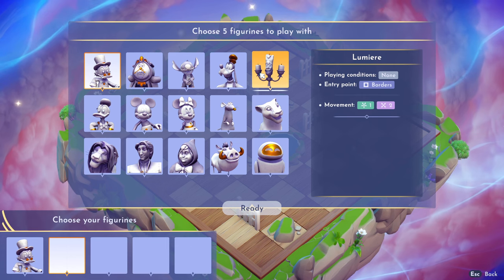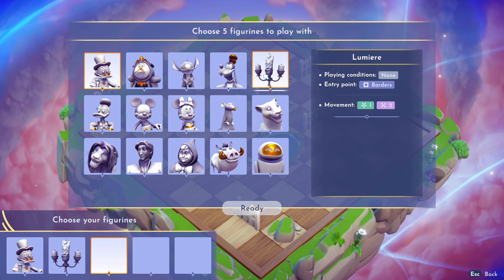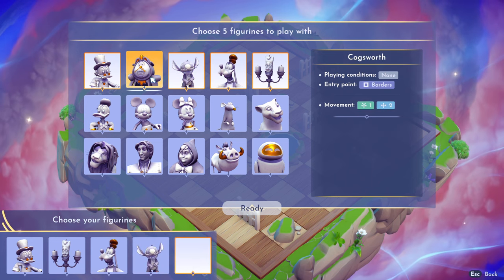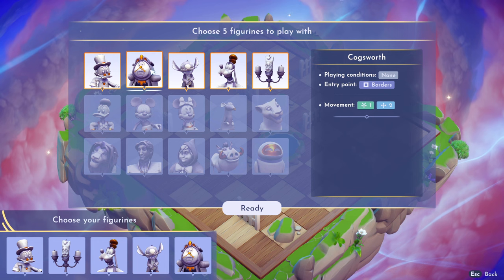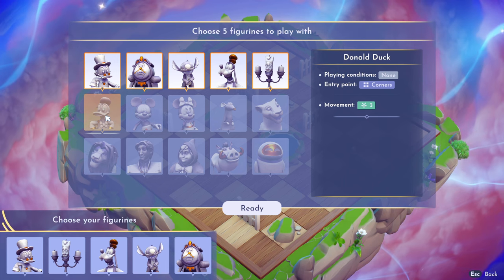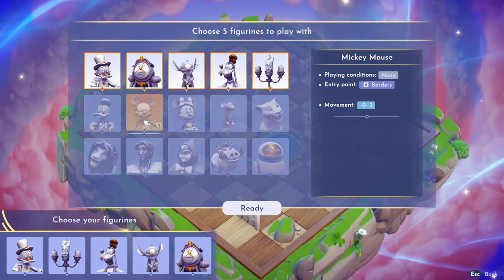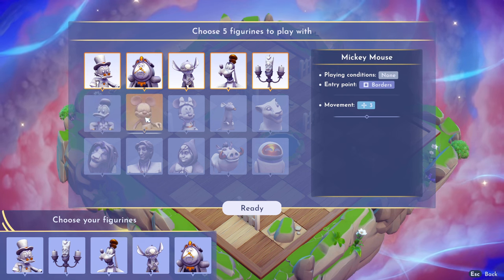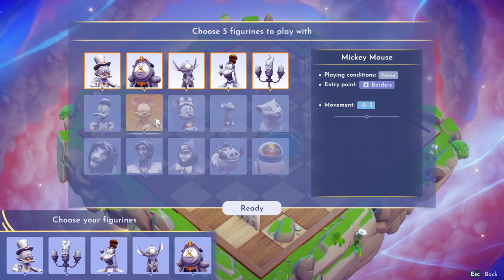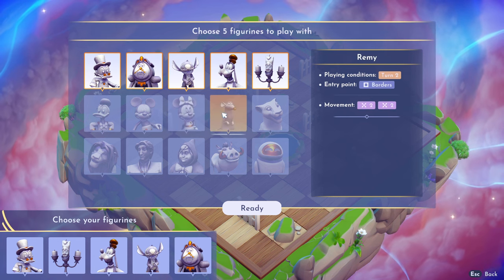Lumiere is also very important, just like Cogsworth — he can move one space in any direction and then two spaces diagonally, and he enters from the borders. My typical team is Lumiere, Goofy, Stitch, and Cogsworth. Donald is very good as well — he moves three spaces in any direction and picks up everything as he goes. Mickey Mouse moves the same way, three spaces up, down, left, or right. Mini moves diagonally and can come in on the borders; Donald has to come in on the corners.